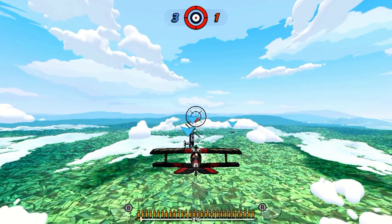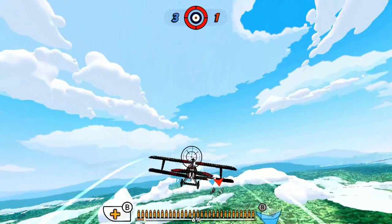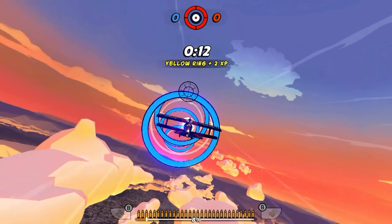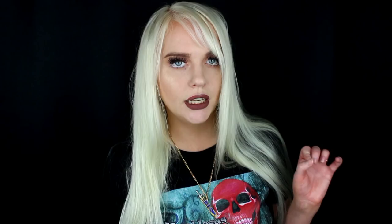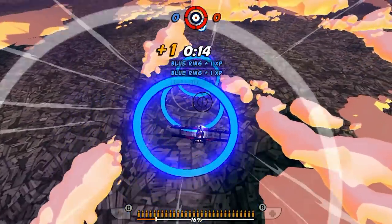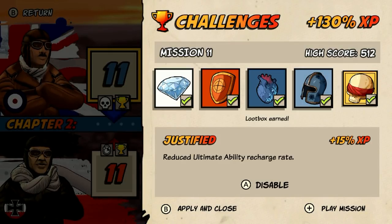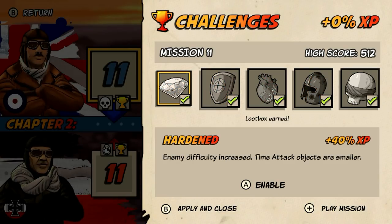There are three types of missions: shoot down all enemies, escort allied planes, and timed missions where you go through rings, much like Superman 64. They can all be really tricky. This game is easy in the beginning and very difficult at the end, so the difficulty progresses very nicely. There are 100 missions in total, plus you can do each of these 100 missions again in a challenge mode where you get a trophy on it.